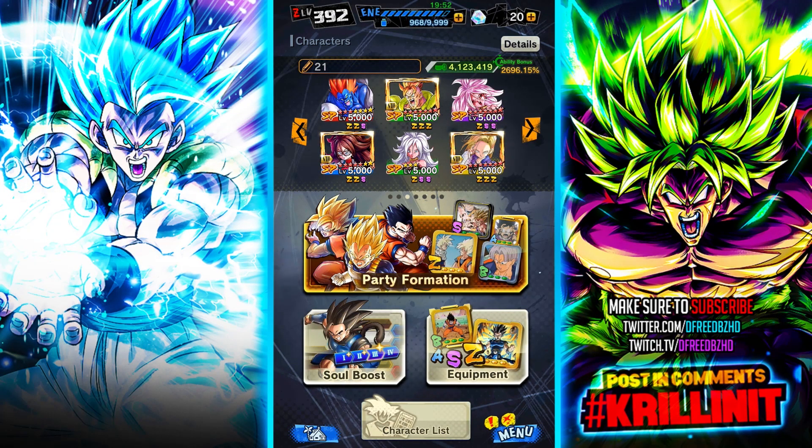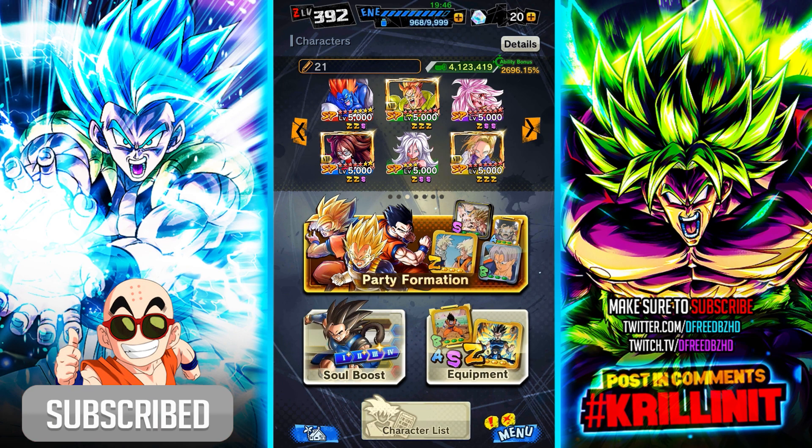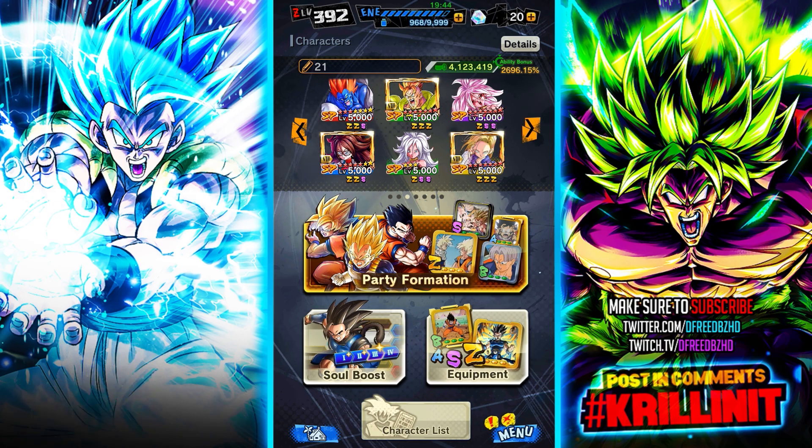I'm going to start off by saying I don't in any way think that triple 21 is better than using some combination of the Zenkai characters you see on the screen, but boy is it fun. Using the blue 21 Zenkai, switching in, getting all the buffs on the other two 21s, and also transforming, getting the green card and all that stuff with the purple, using those green card solar flares with the green 21, drawing the special moves. This is so fun of a team.